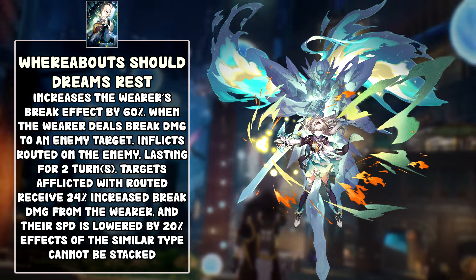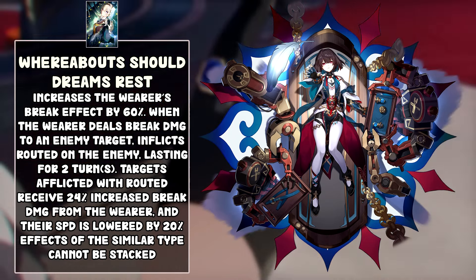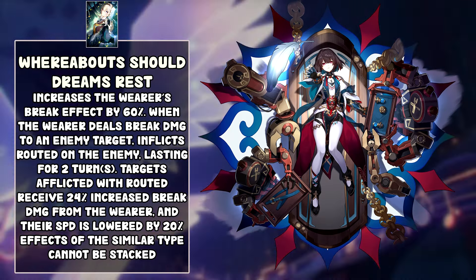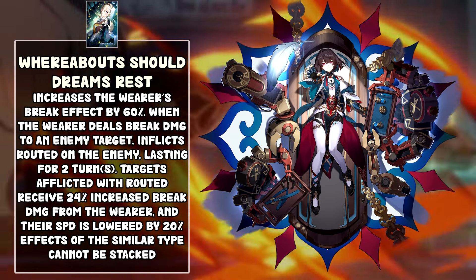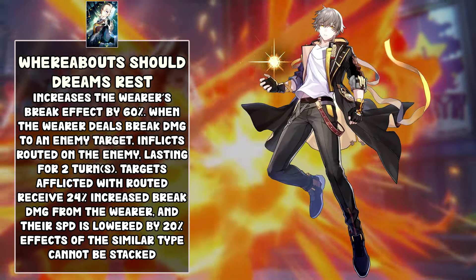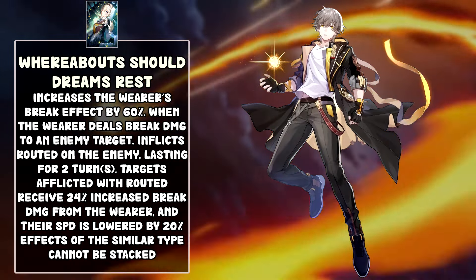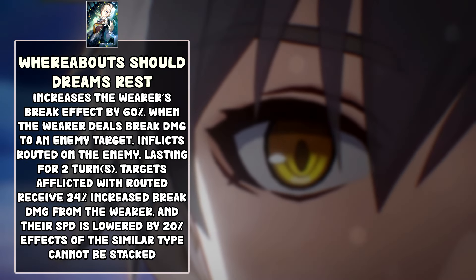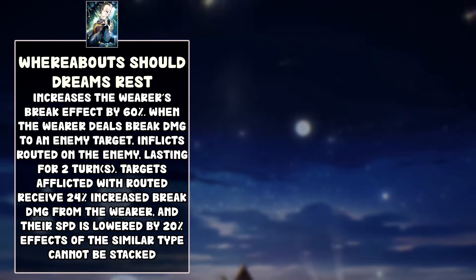The only other character I can see using this light cone is Xueyi. She's pretty much the only break Destruction character we have right now — you can build break effects on her, and especially with the Harmony MC, you can deal quite good amounts of damage. She became way more viable with the Harmony MC, so this light cone is gonna be pretty good on her — lots of break effects and increased break damage, especially against quantum enemies. The physical Trailblazer could also use it, but you can't even use them with the Harmony Trailblazer at the same time, so it's not really viable. For the rest of Destruction characters, this weapon just won't work since none of them care about break. If you're getting this for Xueyi or Firefly, go for it — if not, it's definitely a skip.